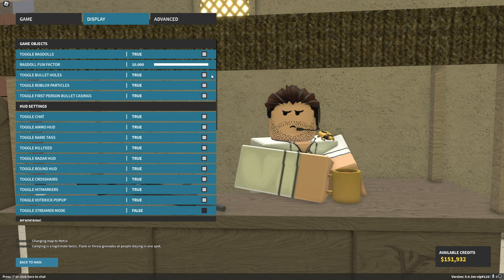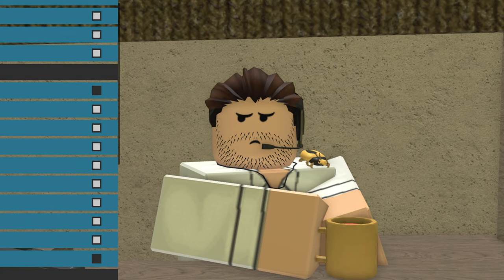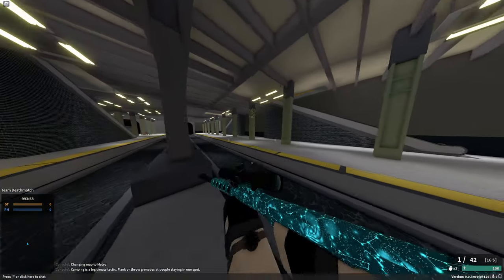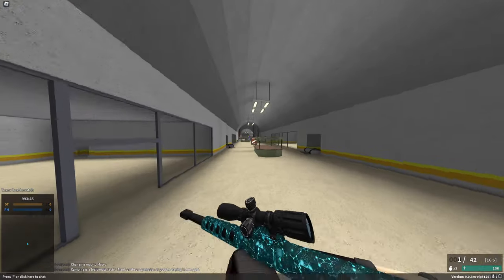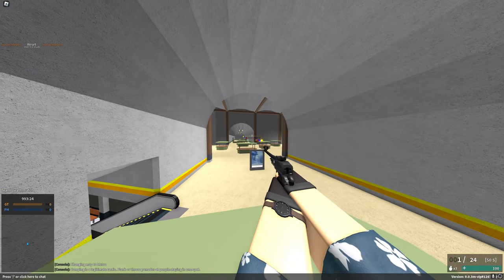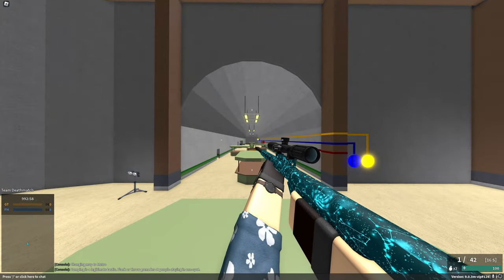Bullet holes, Roblox particles, and first person bullet casings are all up to you — those are more performance-related things. Typically I like to keep those on, along with all the basic UI for Phantom Forces. I keep chat disabled just for recording purposes because people can be a little bit creepy sometimes, but if you like to interact with people, you can keep it on. As far as rendering goes, I typically keep shaders off, and I also like to keep off the day/night cycle and global shadows. It does have an impact on how your game looks — everything's a lot more dim and almost lifelike. I prefer keeping it off because I like to keep my videos nice, bright, and vibrant. Also, I prefer to keep it daytime so I have a better chance of seeing people, since flashlights don't really help much at nighttime.